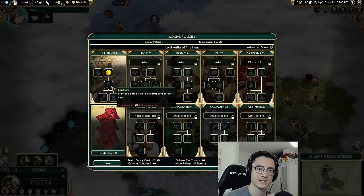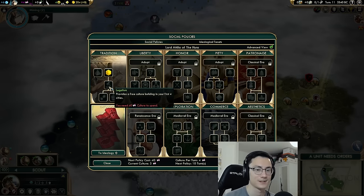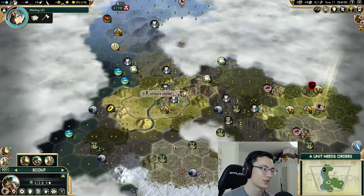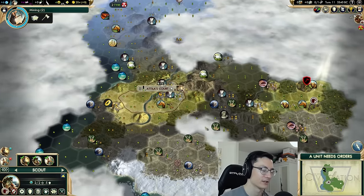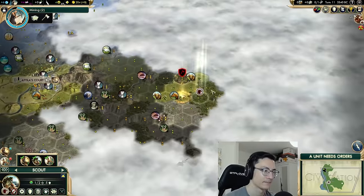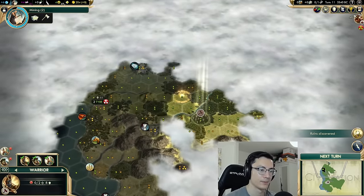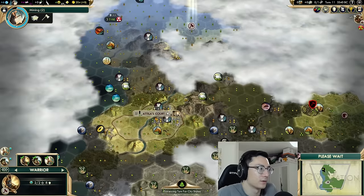The question is what population tile do we want to work, and do we want to stagnate and go for a settler right away? We could probably do that — only 46 gold needed to buy a granary straight out. We'll work this tile and go for stagnation until we get a settler. Another policy in tradition — we've not built a monument right away because we're hoping to get it from the legalism policy in tradition, which gives a free culture building in your first four cities. If you're going tradition you do not need to build monuments.